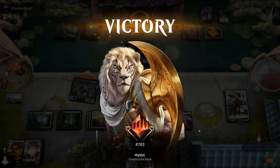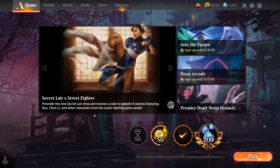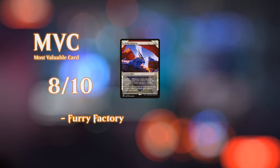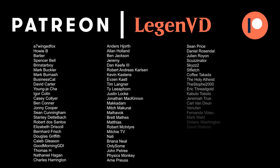Very happy with how this green-white Landfall deck turned out. The synergy with Kodama is undeniable and it slots perfectly into the archetype. We got to combo off a few times with Felidar Retreat, which is always fun. Recommend the deck if you're into green-white Ramp decks — certainly worth updating over some previous iterations. Thanks for watching, hope you enjoyed, and as always, have a nice day. Thanks to all my patrons for being part of the channel — you can become a patron yourself at patreon.com/legendvd.